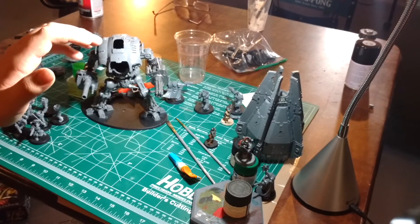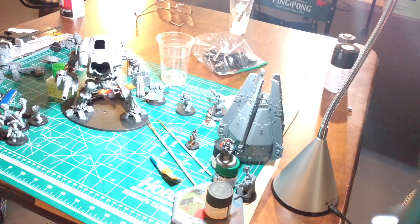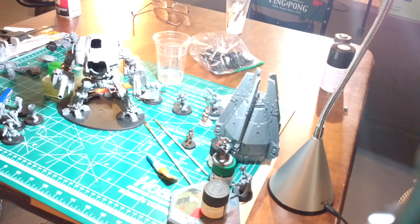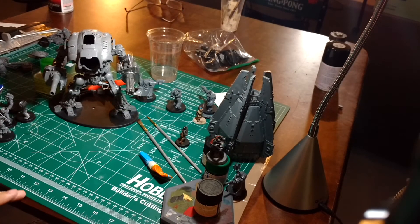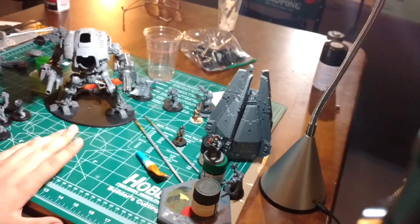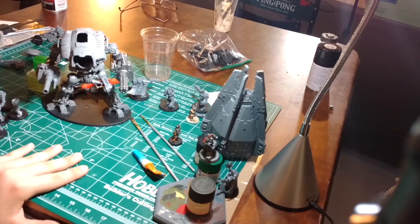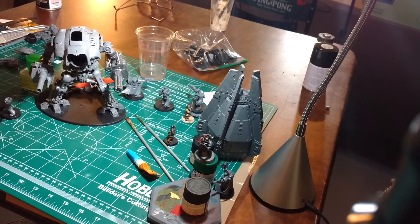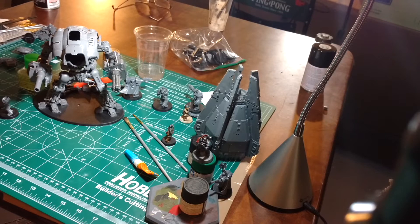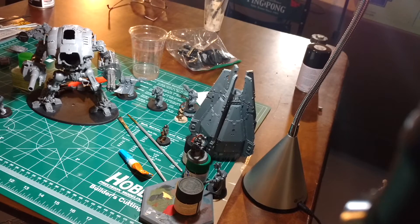My Knight Crusader did extremely well — it was able to shoot down two Valkyries and go stomp two Tauroxes to death. I didn't use the drop pod that game. I put my shooty tactical squad — the combi-plasma, plasma gun, heavy bolter — in a Rhino. I ran that up, jumped them out the back, they shot a bunch. He maneuvered one of his Tauroxes into the corner of a building, and I just ran the Rhino into it and put them into combat together, and they got stuck together — which was nice, I suppose.